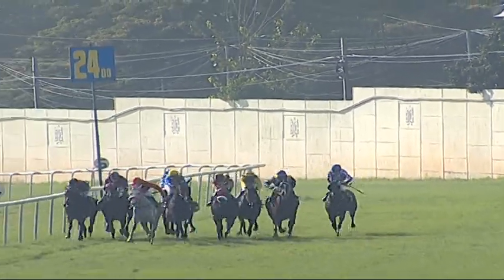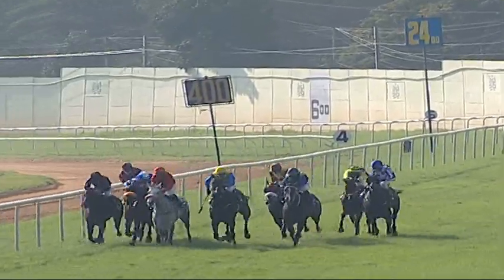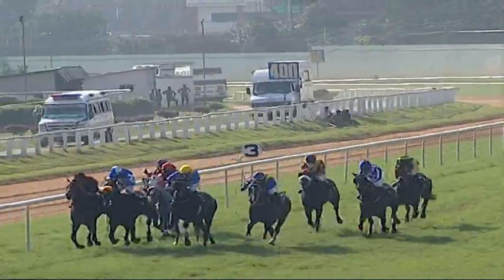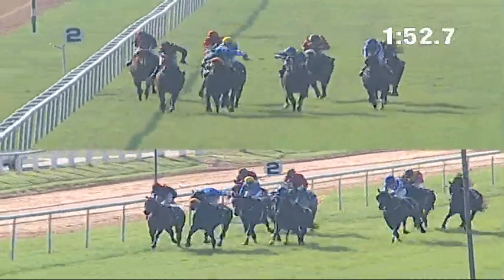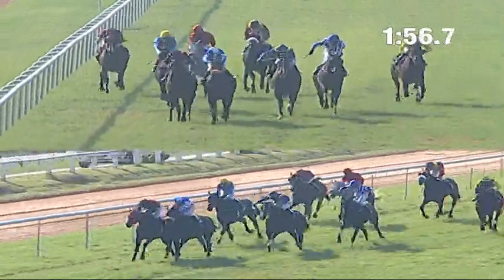Speedster comes in with a useful lead, close to about a length and a half in front. Getting a lovely rail opening on the inside is Peluche. On the stands side there is Roma Victor. With about 200 meters to travel, it's Peluche in the center who assumes command, close to about a length in front of Roma Victor. Even more wide on the outside is Elektra.